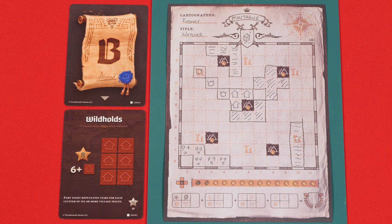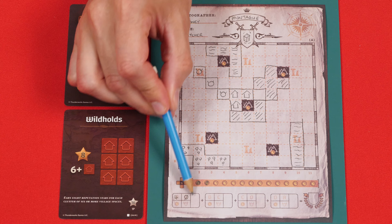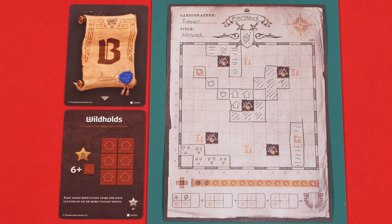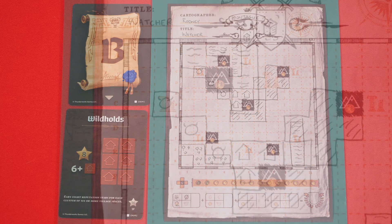Going back to our scoring for spring, we would also score Edict B. Unfortunately, on my sheet I didn't have any clusters of six or more villages, so I scored zero points for this one, which I marked into the B space here. In this space, we're now going to score our coins. To do this, just total up the number of coins that you've filled in on the track — in this case it's two for me.